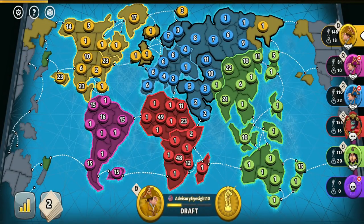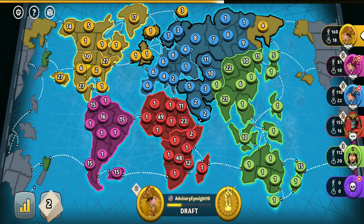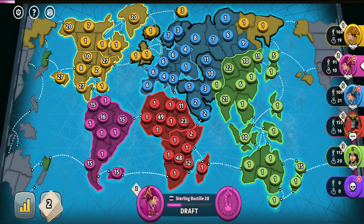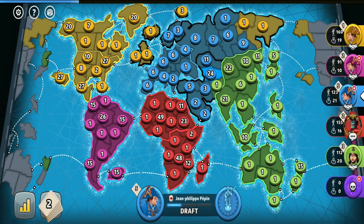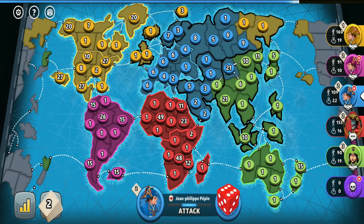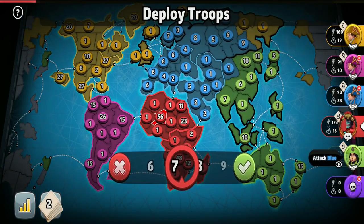The only thing stopping me from attacking pink is the yellow player — yellow is as strong as me, so by targeting pink I could give him a huge advantage, which I don't want. The blue and green players seem to be going after each other like crazy, so if I and pink also fought each other, that would be the most ideal situation for yellow — he could just continue getting troops while staying neutral. I would like either green or blue to prevail in their fight so that player would balance yellow, keeping him from dominating the game easily.